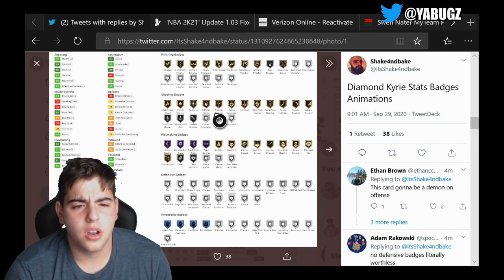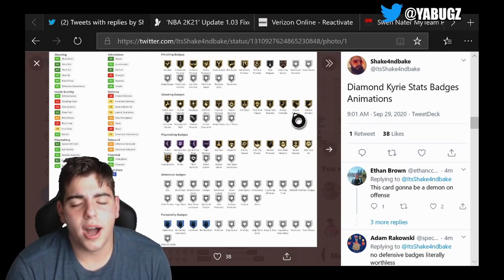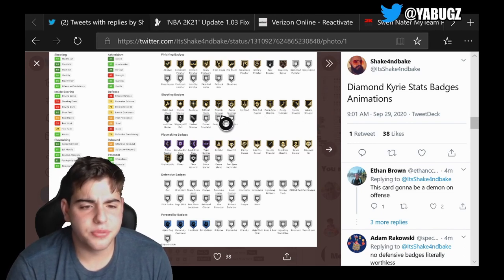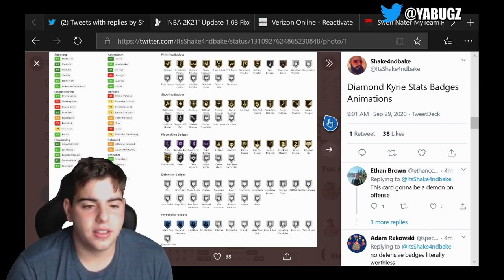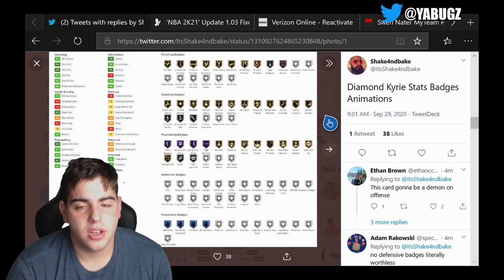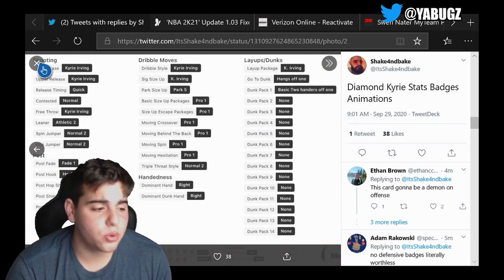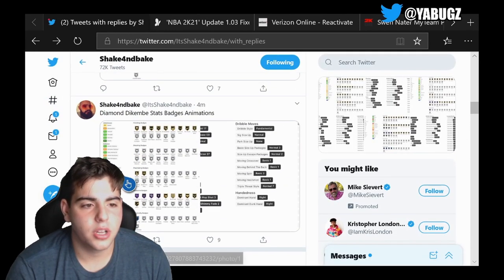He does have gold Range Extender, but he also has Steady Shooter. Steady Shooter ruins cards — he's going to have problems fading. He has very good shooting badges but terrible defense, no defensive badges at all. Do not go for this Kyrie Irving — he is not good whatsoever.